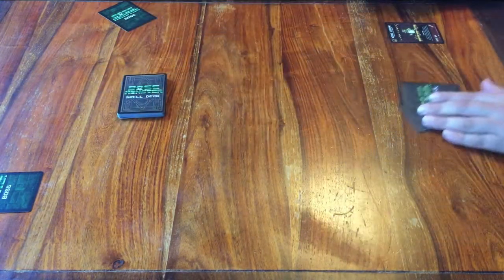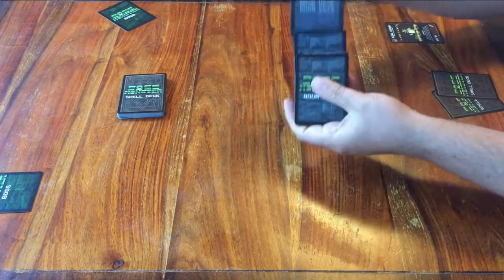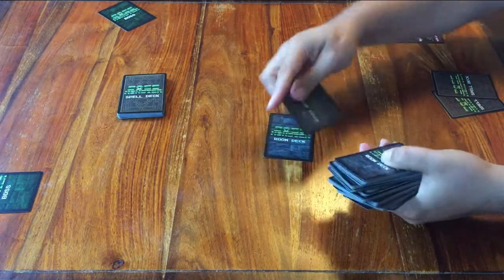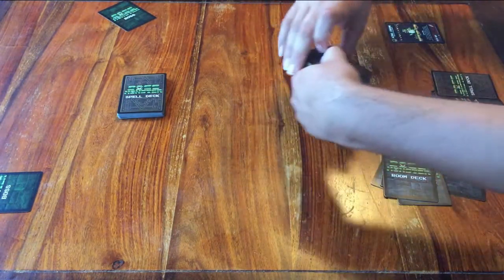You also have this big deck named Room. Give it a good shuffle. When you're ready, deal 5 cards to each player face down. Everyone can look at their own cards. The rest of the room cards can go next to the spell cards.